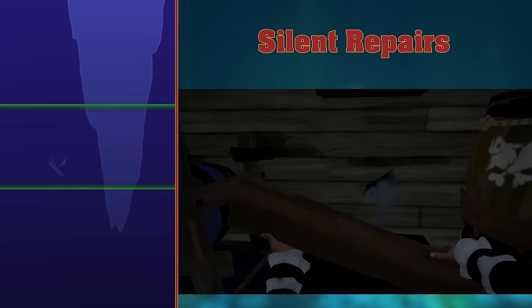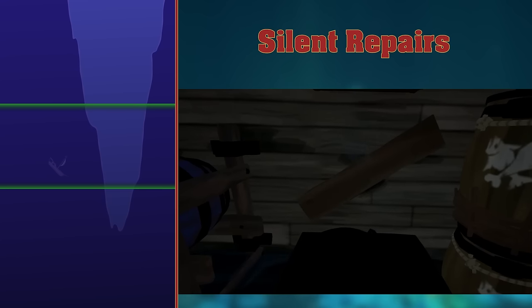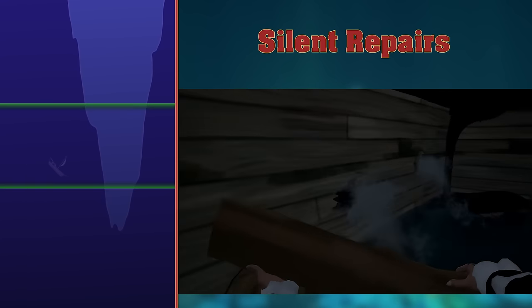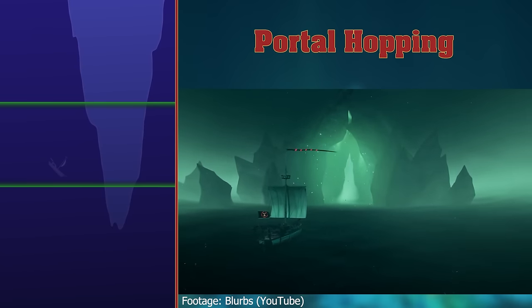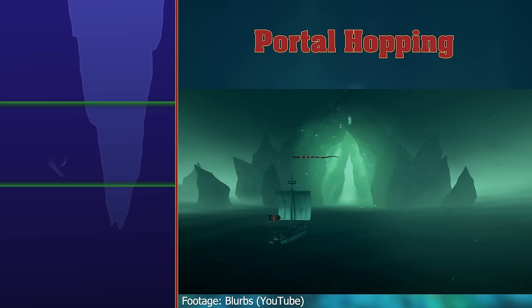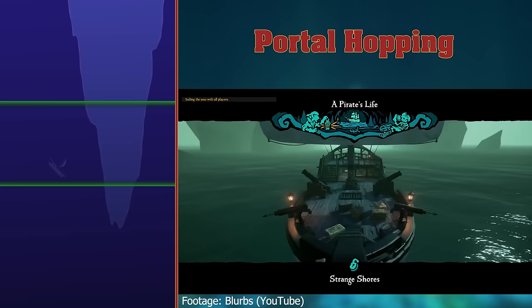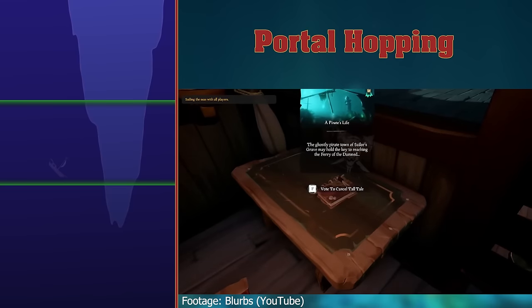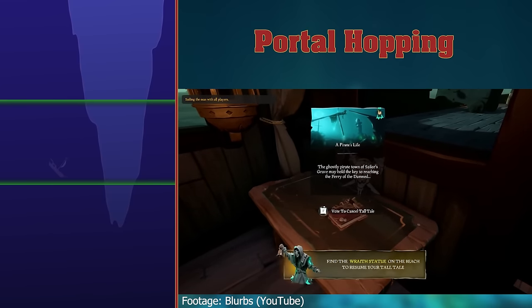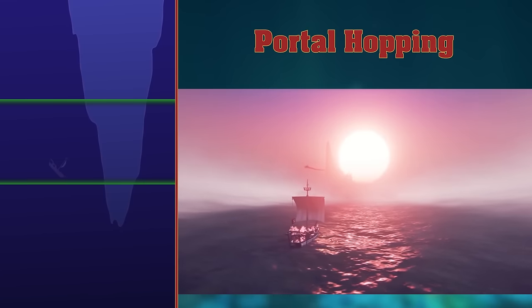Silent Repairs. It was possible to repair your ship silently, sort of. Only the first bang of the repair can be heard if you held out the wood before or during the repair. Portal Hopping. If you're a level 5 reaper with no ships left to sink but lots of supplies, you can put down a pirate's life tall tale and travel through the portal. Once you've been through the tunnels of the Damned, cancel the tall tale and you'll find yourself in a new server.